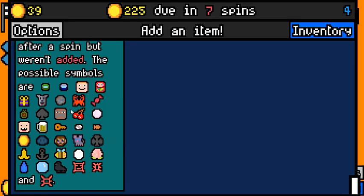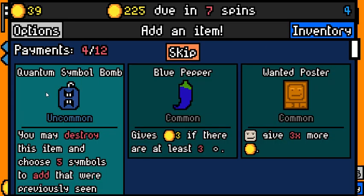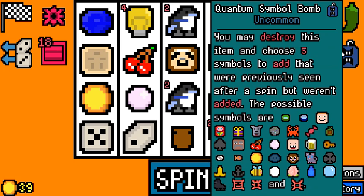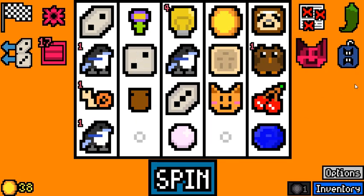We didn't skip any magpies. We don't want Blue Pepper or Wanted Poster, so it's either Quantum Thimble Bomb or skip — and it's pretty easy, actually. So we're picking this up. I can sit on this for a while because we don't need any of these for now, and it should get better as the run goes on.